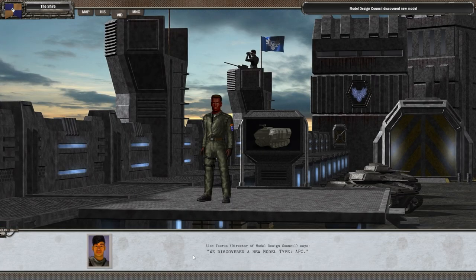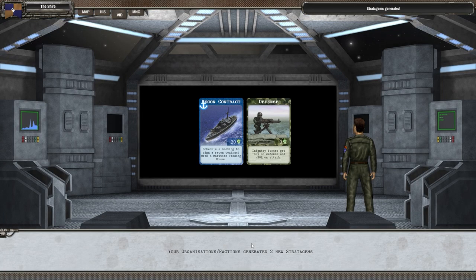Alec, our director of model design, says we discovered a new model type: APC. 90% of our time was spent on discovery. We also gained two new stratagems — Recon Contract and Defense Inventory, which gives forces a 40% bonus on defense and negative 30 on attack. We might need that.